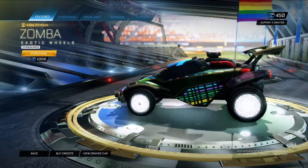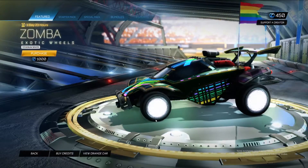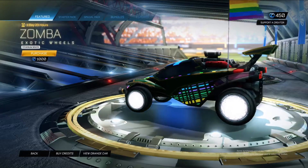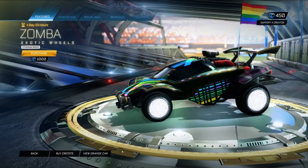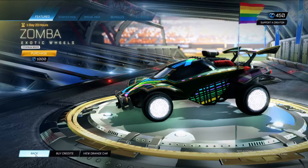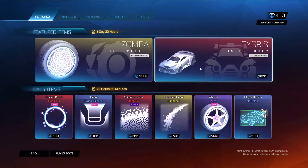The Zomba wheels in Titanium White — they are very bright. Zomba is an interesting wheel and I think it kind of loses some of that in being Titanium White, but that is a very bright light. So if you're into that, you're into that. It's cool.